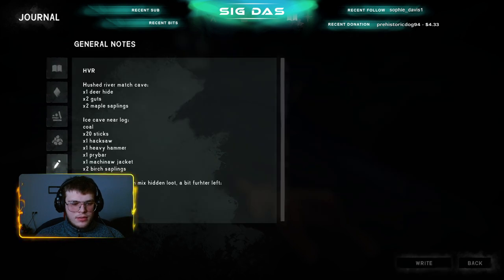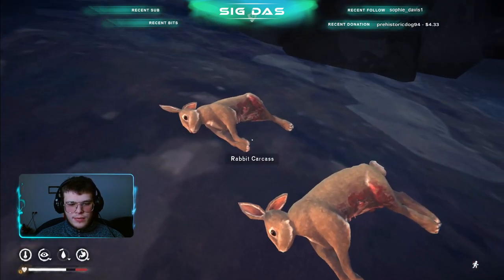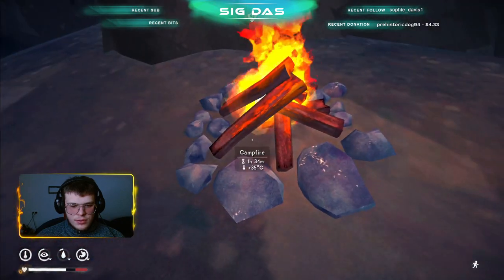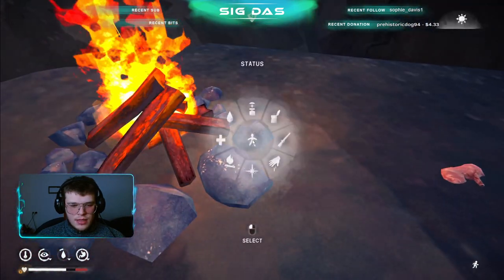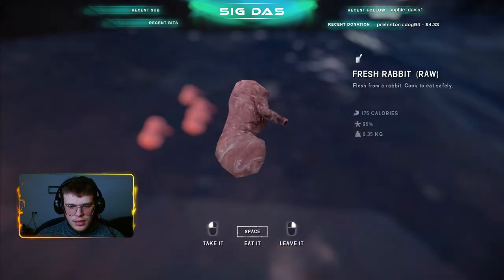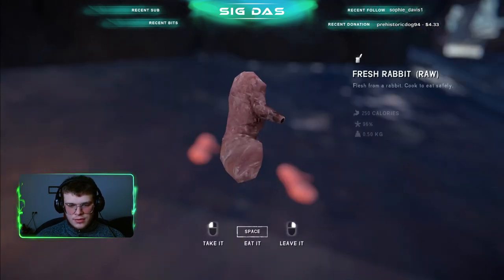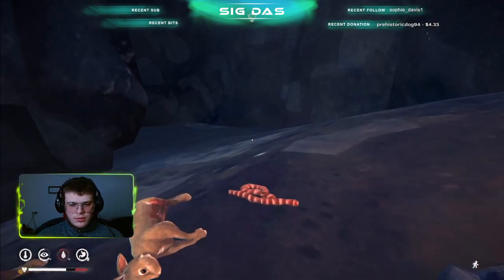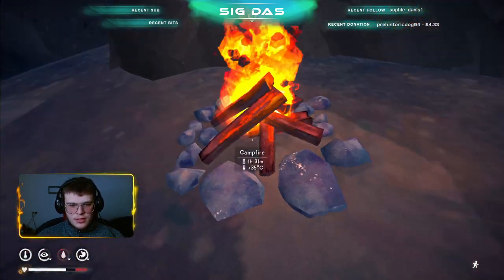2 rabbit pelts. 2 guts. 1 deer hide. That location is quite far from us. I think I might cook those later. What is the durability of those? 90%, 95%, 96% — so it's around 90%. These are all the fresh ones. So let's cook more water.